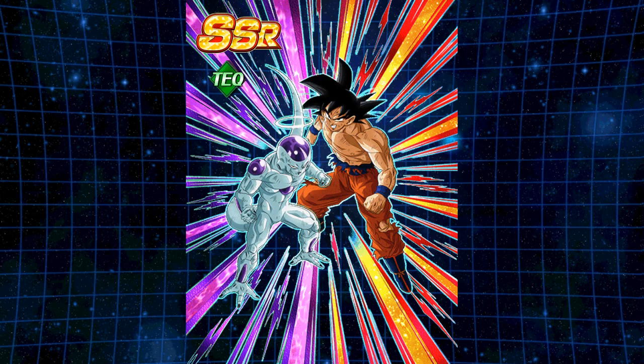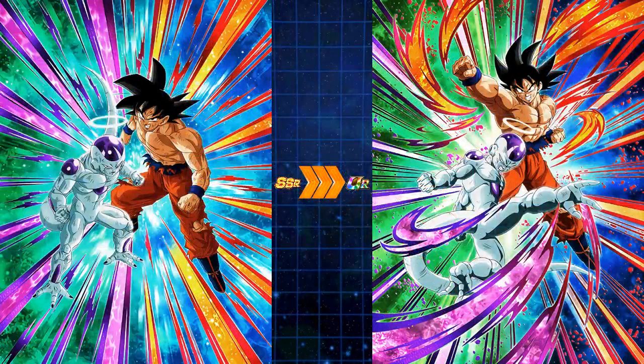First and foremost, this is the silhouette on the banner that you want to get. You see the silhouette, you're going to get really excited, and you're going to get the SSR Goku and Frieza Final Form Angel. He's a tech type — actually the TUR is a super tech type. So the full art is going to be here on the left hand side, TUR is to the right. I love the color scheme; it's very similar to LR Super Vegito and LR Gogeta. Looks amazing.